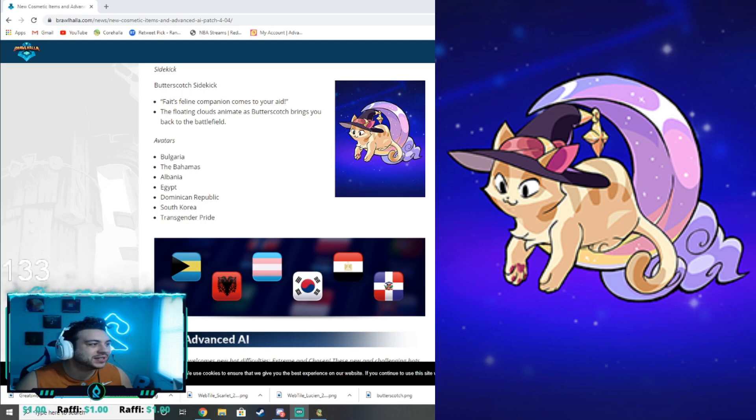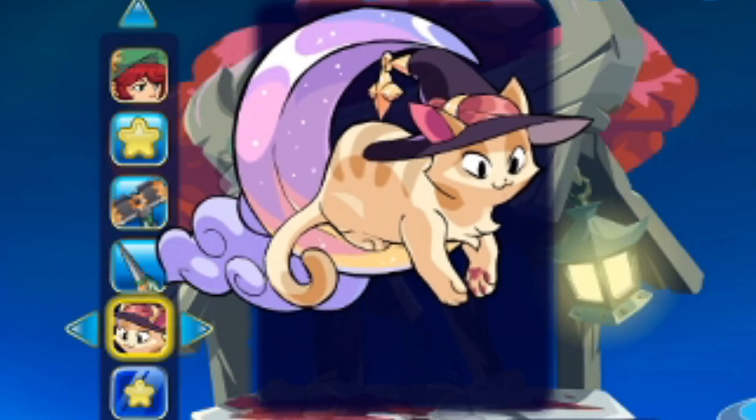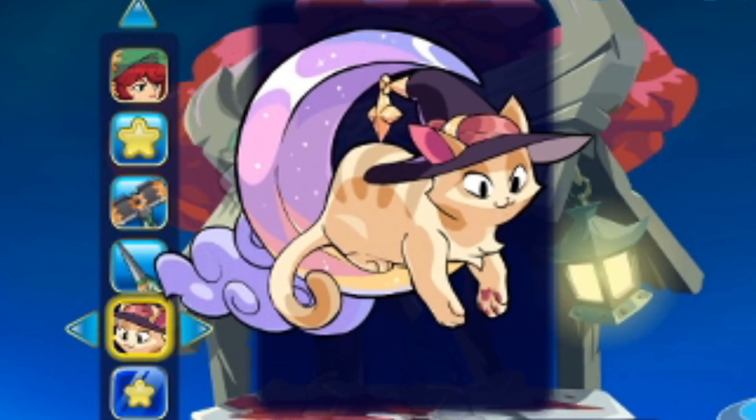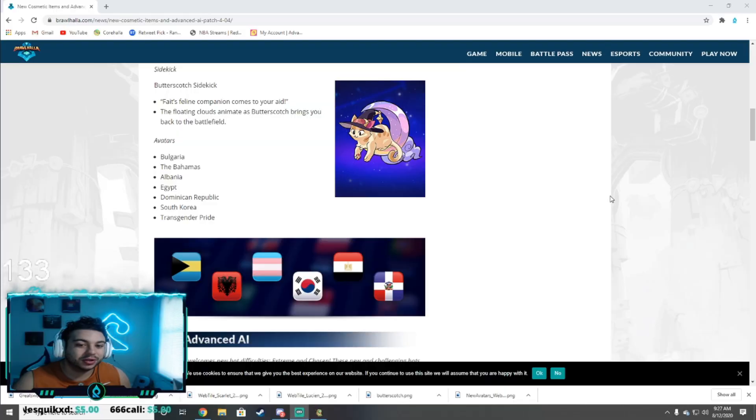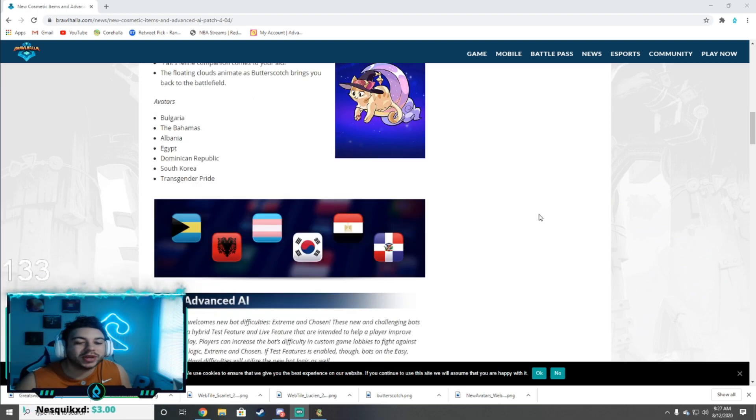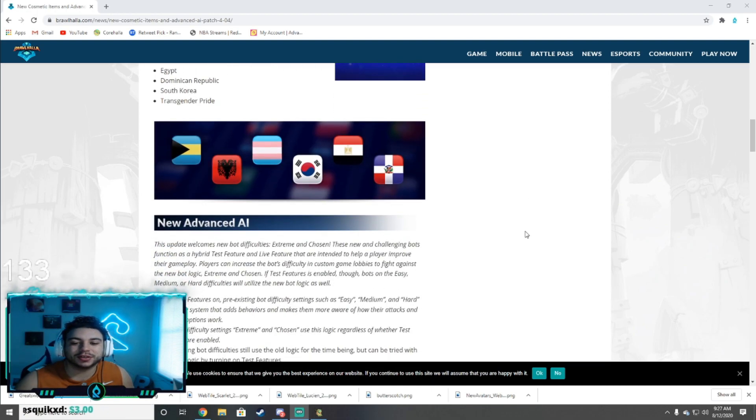By far the greatest sidekick to ever enter Brawlhalla: Butterscotch. If you don't know the lore about Butterscotch, go check out my boy Baron's Twitter — I'll link it. Basically this is the cat that clawed Jaeyun in the eye and made him lose an eye. The animation is dope, so cute and cuddly — imagine just being dropped off by an adorable little cat that lets you kick some cheeks left and right.